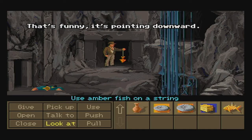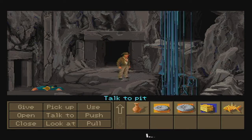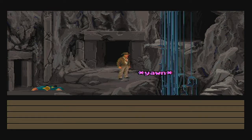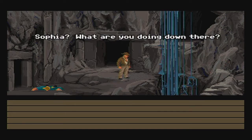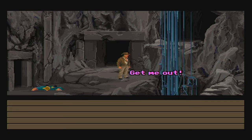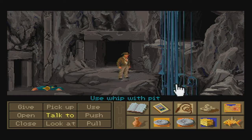That's funny — it's pointing downward. Once you find the room where the amber fish reacts, walk to the pit and talk to it. 'Hey, down there.' 'Indy, is that you? I was asleep.' 'Sophia, what are you doing down there?' 'What do you think, you moron? I'm a prisoner. Get me out.' 'I'll see what I can do.' We happen to have a very long rope in the form of a whip, so use that on the pit.